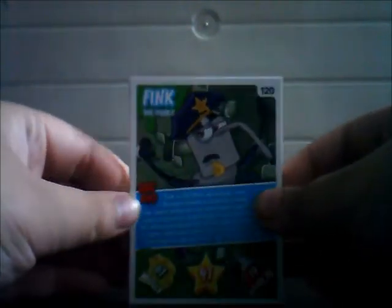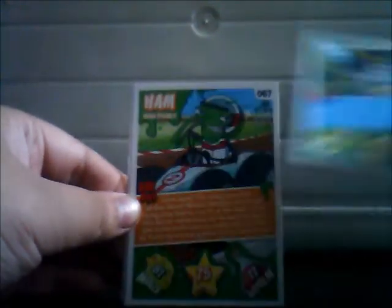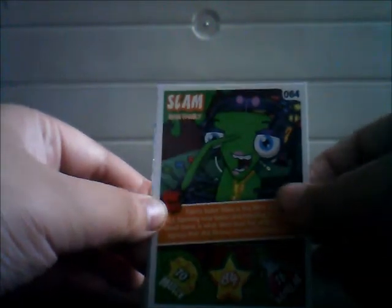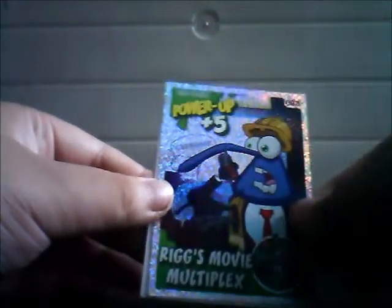I've got a very bad cough. Got Flink which is 120. Ham which is 67. Bin bio cards — these are all bin bio cards. Snappy which is 195. Slam which is 64, and ooh, look at that!